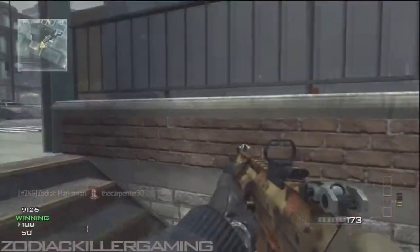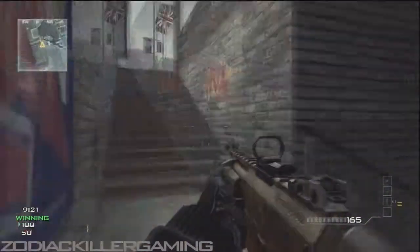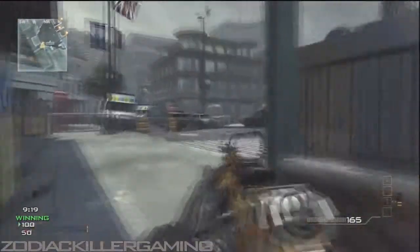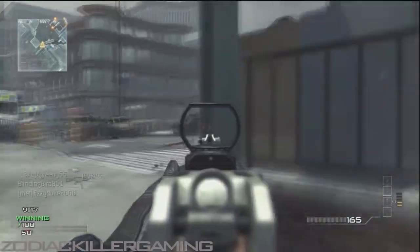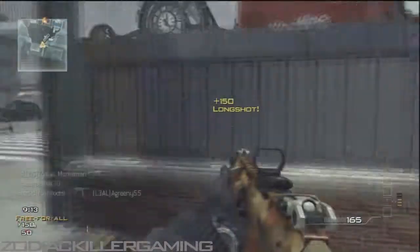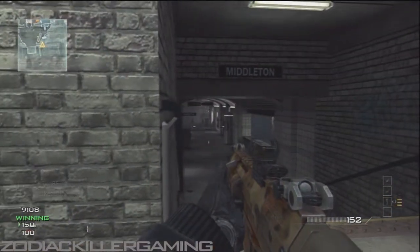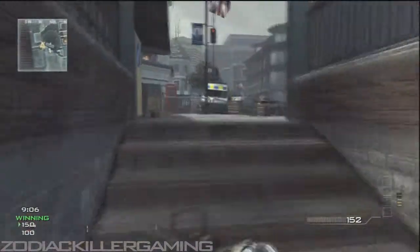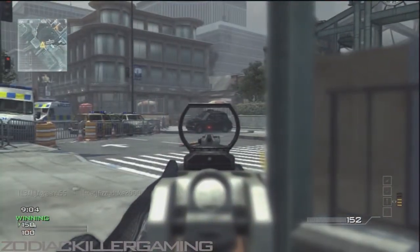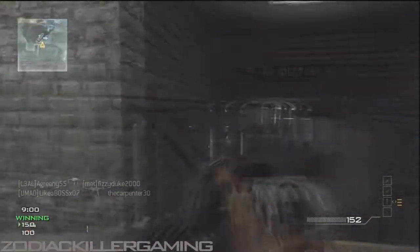I have some campy gameplay here. If you don't like me camping you might as well just not even watch this video. Free-for-all is quite easy for me if I can control one area, especially on this map — Resistance, I think — and this spot here is like the best because you can control one back side of the map and one nice hallway right here.